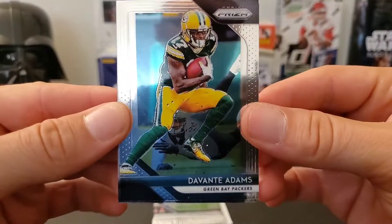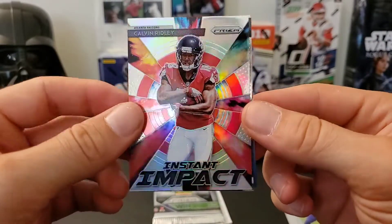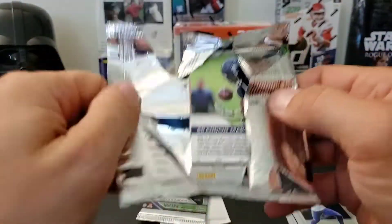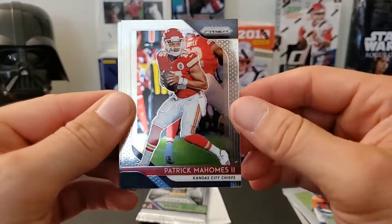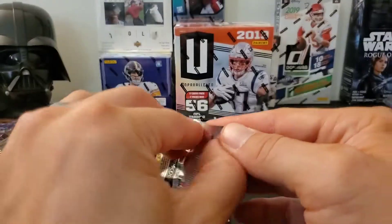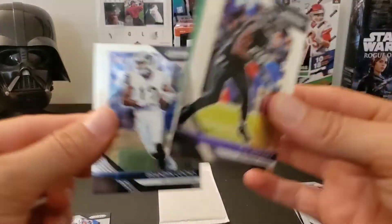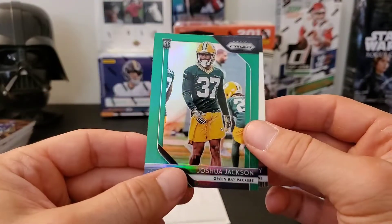Let's see what we get here: Davante Adams, Alex Collins, an Instant Impact Prizm of Calvin Ridley, and Stefon Diggs. Even a base Patrick Mahomes rookie card in here is worth like 40 bucks, so that'd be cool too. Marquette King, Patrick Mahomes, D'Arius Valentine rookie, and Brandon Marshall. We got a green in the back — Brandon Cooks — and a rookie of Joshua Jackson. Nice, that's awesome — a good rookie card.